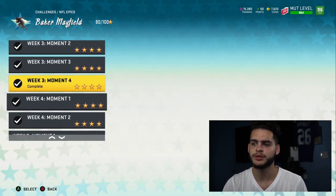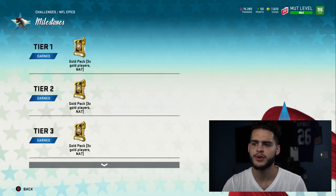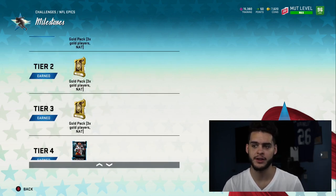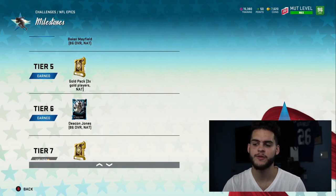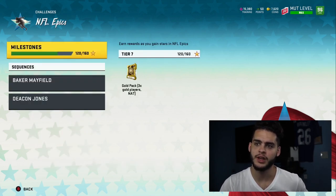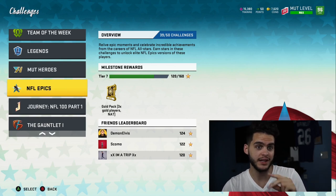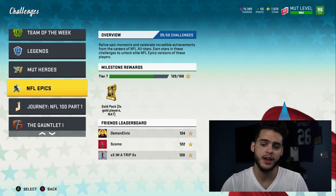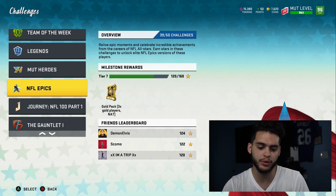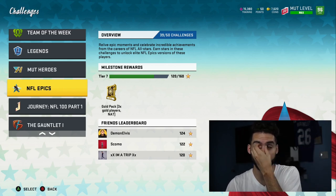So now you're looking at well over a million coins already. When you do the NFL epics solos and complete all of them, at the end you end up with gold players — I pulled an Andre Hopkins 88 out of those packs. You also get Baker Mayfield, Deacon Jones, a gold player, and an elite NAT. If you don't want Baker and Deacon and just want coins, you take them over to exchange sets. I dropped Baker Mayfield and Deacon Jones, bought another card for 60k, went in and pulled a Ramsey or Aaron Donald, sold him for 200k — I only spent 60k total, so I made 140k profit. Now you're well over a million coins.